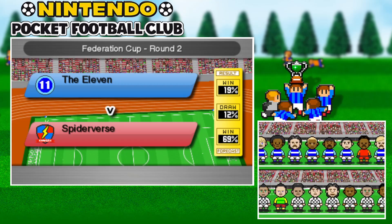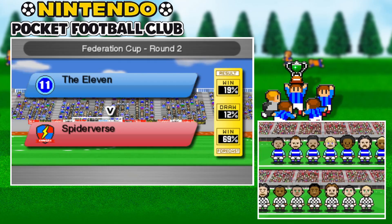19% for the 11, 12% for a draw, and 69% — nice — for a Rosso win.